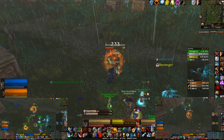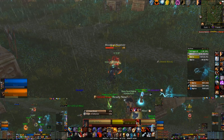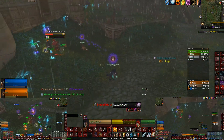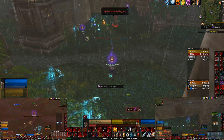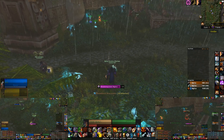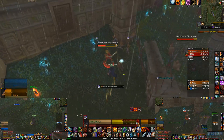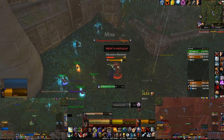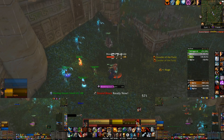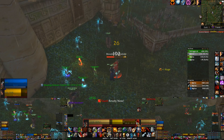The guillotine can also be dodged, parried, and all that - which I felt like it never did in Classic. Maybe when it was at level 60 it just immediately died, but it's probably because of the level cap. That's why it's hitting me for less. I accidentally dropped Strength of the Earth totem instead of Tremor totem - I'm bad. Let's get back and drop the Tremor totem.